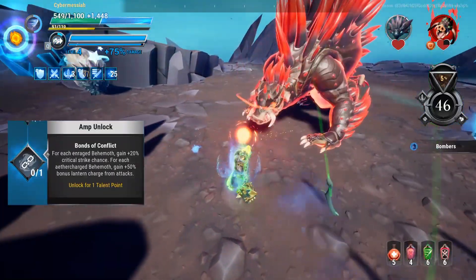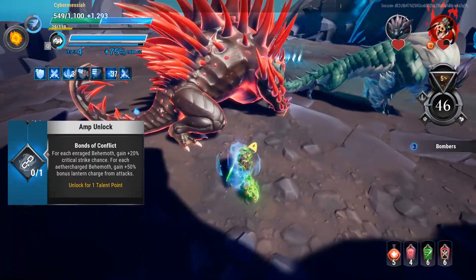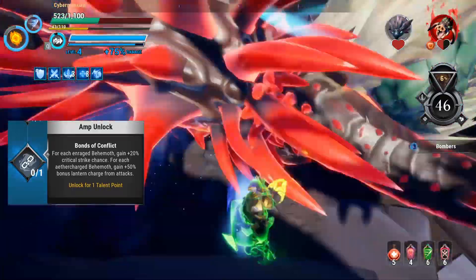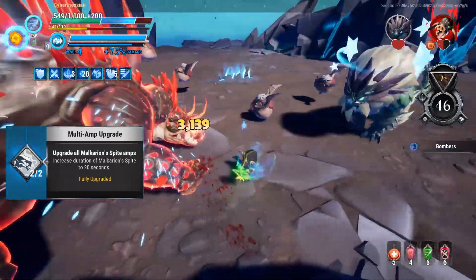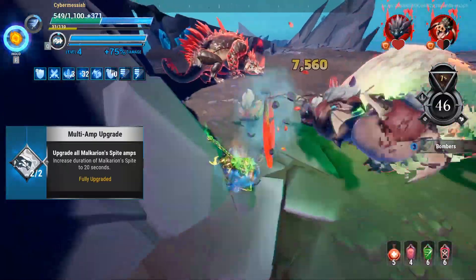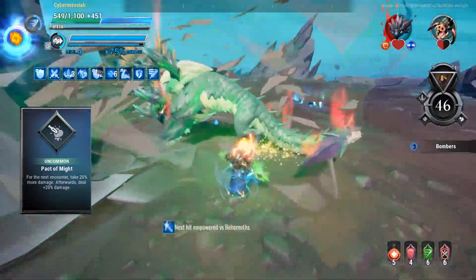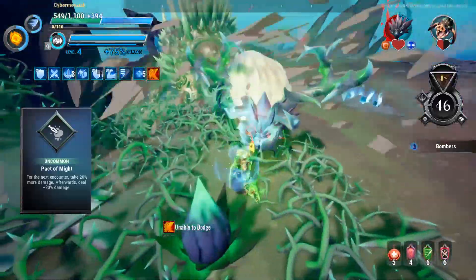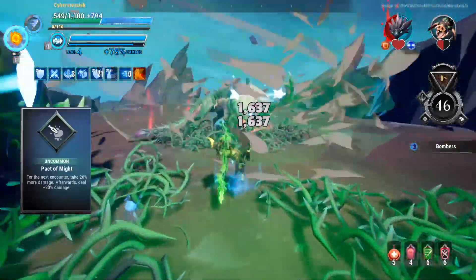Bonds and Conflict I think is actually a really terrible amp. It's probably pretty good on the dual behemoth hunts, however I'm making my build to fight Malk. 20% critical strike chance when a behemoth is enraged just really isn't that much, and I don't care about the lantern charge at all. The Malkyrion's bright amps are actually okay — they provide 15% crit on demand with 15% movement speed. I'll pick them up if I'm really hurting for crit, but I generally try to avoid these as well. Pack of Might is another really good amp — it increases the damage you take on the next fight by 20%, but after that you start doing 20% additional damage, right in that 20% additional damage mark that we want to be hitting with our amps.